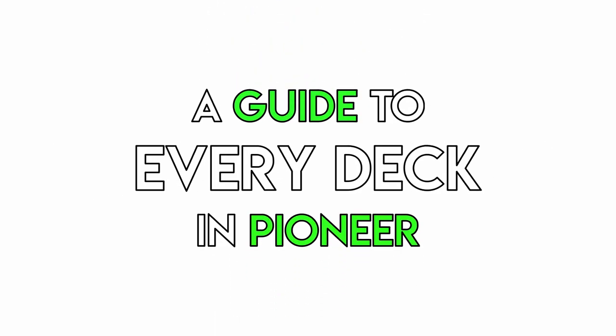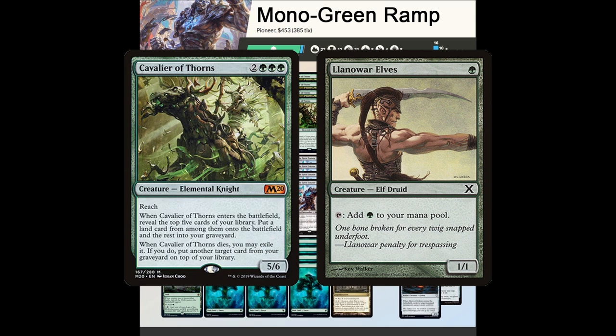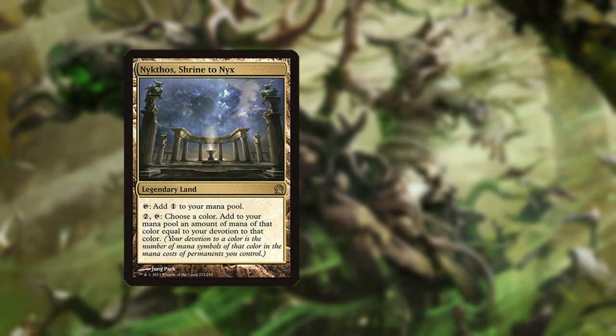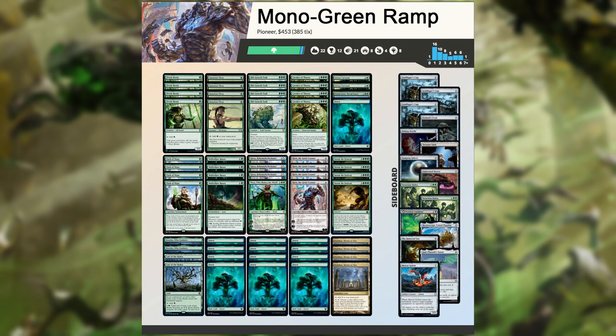Welcome to a guide to every deck in Pioneer. Today we're looking at Mono Green Ramp. Mono Green Ramp is a ramp deck that uses 8 copies of 1 mana dorks alongside other ramp spells to play big haymakers like Cavalier of Thorns and Karn the Great Creator. The deck is looking to go way over the top with a superior mana advantage, often using Nykthos or Nyssa to amass an unassailable board state or single unbeatable bomb. The exact deck list is somewhat in flux, but this guide will focus on the most common lists and their similarities.